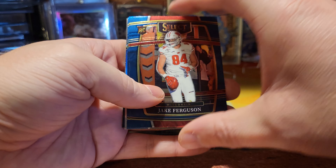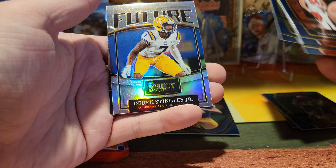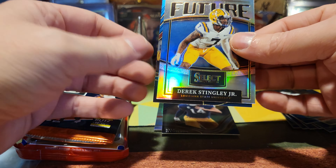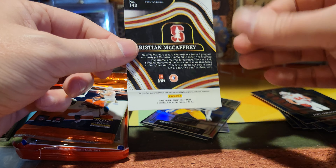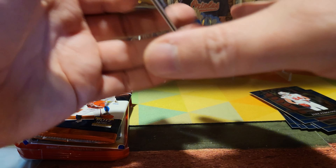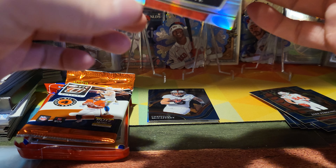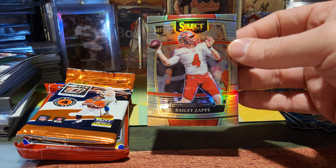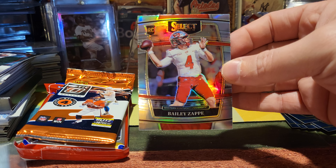We got Jake Ferguson, Cow Pits, Justin Herbert on the silver prism. And we got the Christian McCaffrey field level — probably the only half-decent stuff in here. I'm gonna sleeve this Zap — it's pretty well centered, maybe a little high top to bottom.